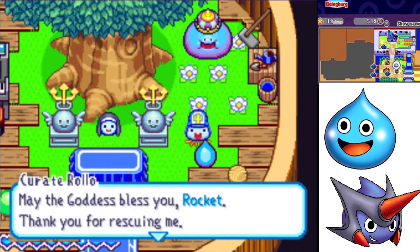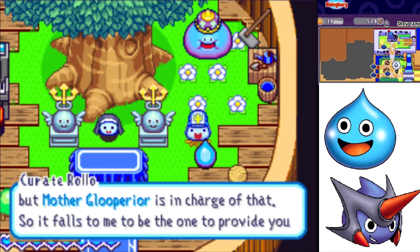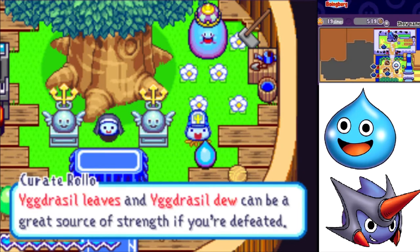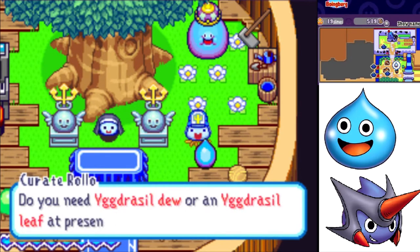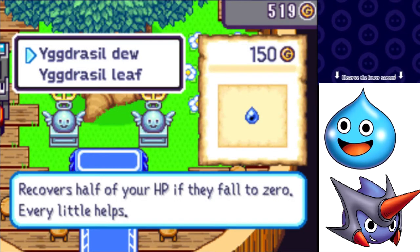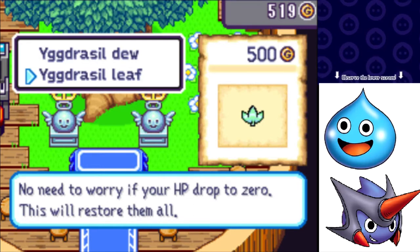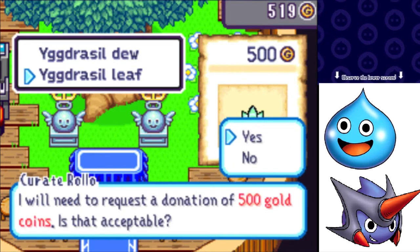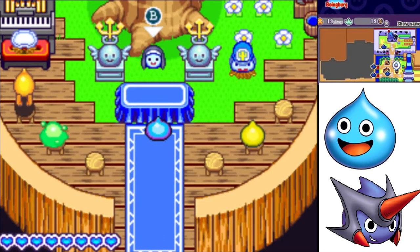May the goddess bless you, Rocket - thank you for rescuing me. I would offer to record your adventure log, but Mother Glue Perrier is in charge of that. So it falls on me to provide you with the fruits of Eudracial. Eudracial Leaves and Eudracial Dew can be a great source of strength if you're defeated, but they're incredibly valuable items - you can only carry one of them at a time. Do you need Eudracial Dew or Eudracial Leaf? There's Eudracial Dew - recovers half your HP when it falls to zero. And Eudracial Leaves - no need to worry if your HP falls to zero, this will restore them all. I am not at all worried about my HP going to zero, ever. But I'll buy a Eudracial Leaf just in case because I've got the gold for it. I will donate 500 gold to the church to get this Eudracial Leaf. It appears up at the top screen between my gold and the number of slimes I have in town.